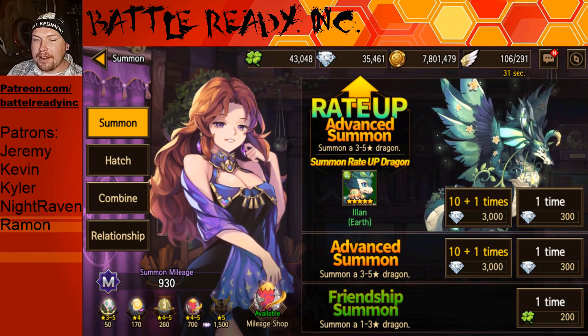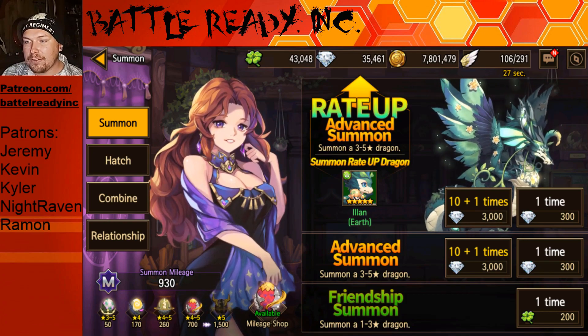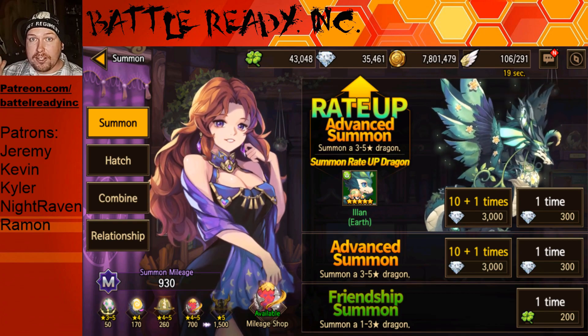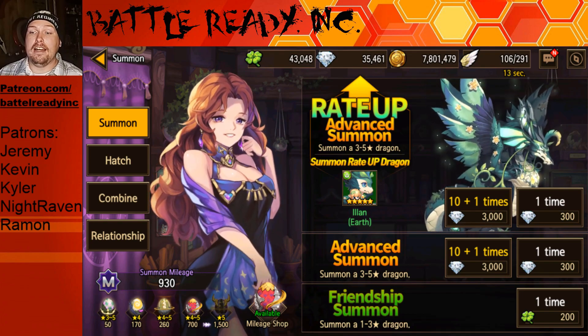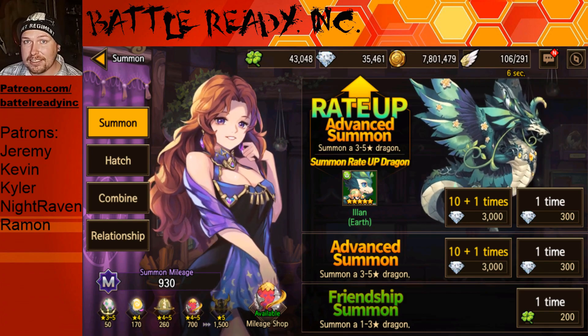The dragon this month is the Illin Earth Type for the Rate Up. It's pretty awesome. Check out my review if you haven't — I should have posted it a few days ago, so it's probably the video right before this one. Go check that out and see why I'm pushing to get this guy so heavily. We're just going to start summoning and get into it. Let's do this.